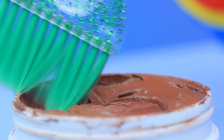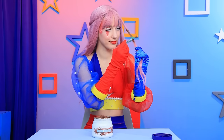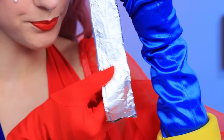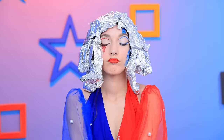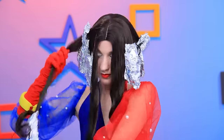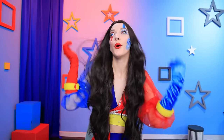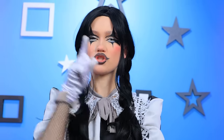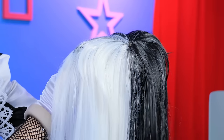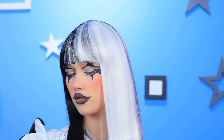I'll apply hair dye! And wrap it in foil! Can't wait! This is it! Take off the foil — and my new gorgeous hair is ready! I'm taking the wig off and putting on a new one! All I gotta do is braid my hair! It's a piece of cake!